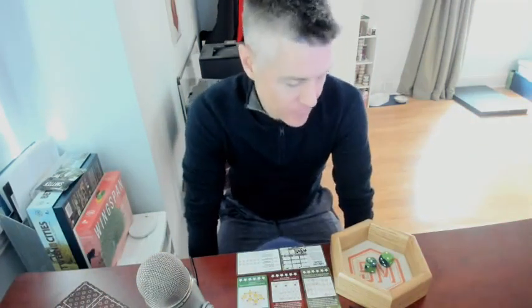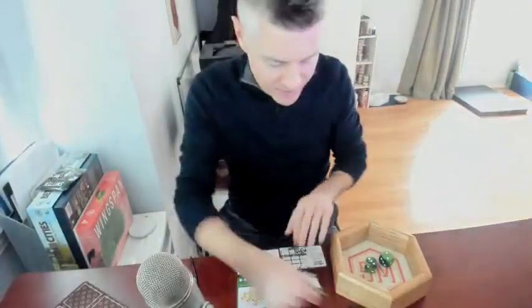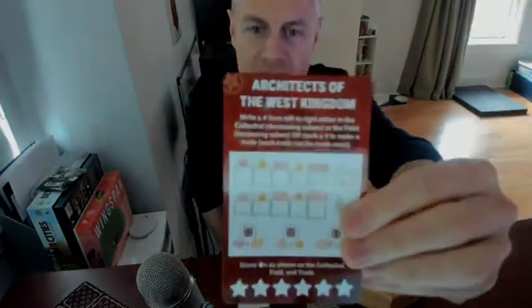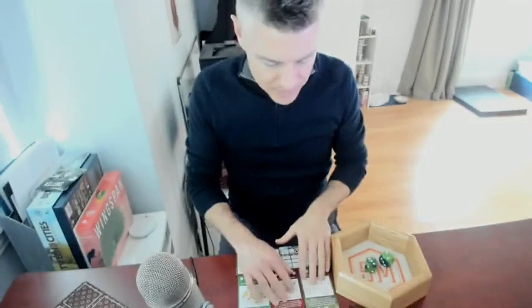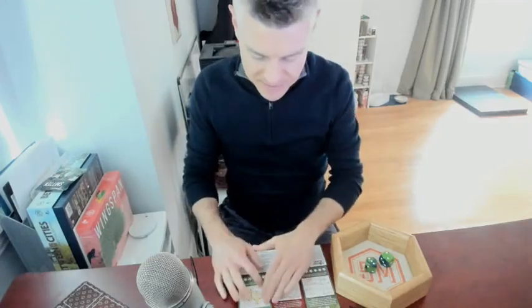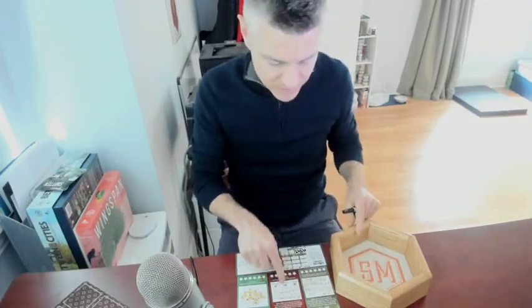This is Jamie from Stonemaier Games. I'm here on Friday, January the 6th, for Game 41, Round 3 of Rolling Realms. Today we have three promo realms, so hopefully you can play along. If not, these are available on our web store. We have Smitten, the latest game from Stonemaier Games; Architects of the West Kingdom from the wonderful Garp Hill Games; and Honeybuzz from Elf Creek Games. My disc golfing buddy Paul designed Honeybuzz and a lot of this realm too. Let's jump in and play. It's been a little while since I played Architects, so I'll need to refresh myself on that one.